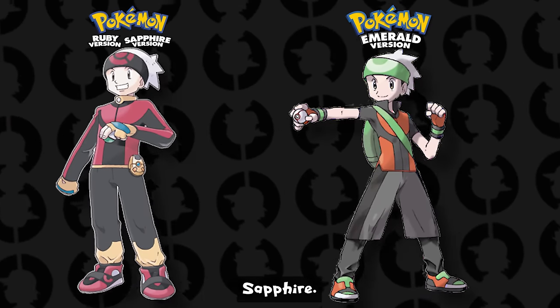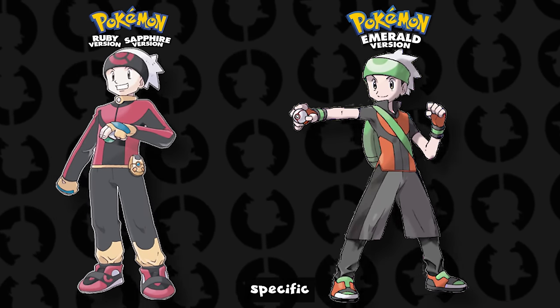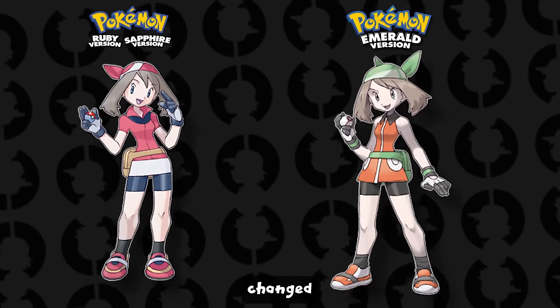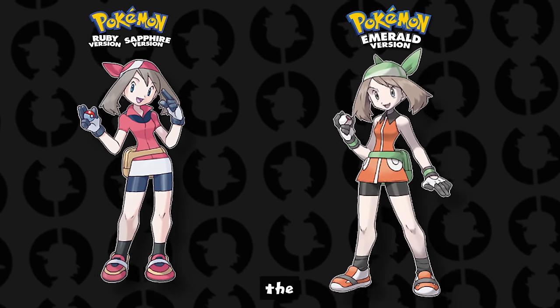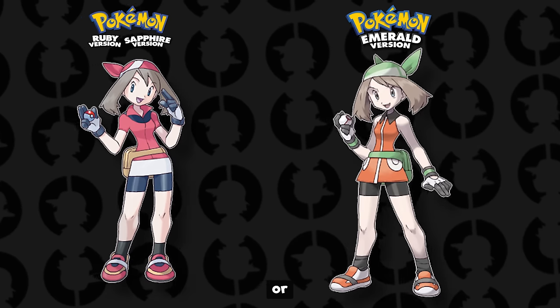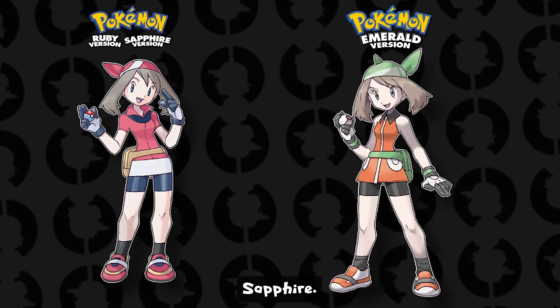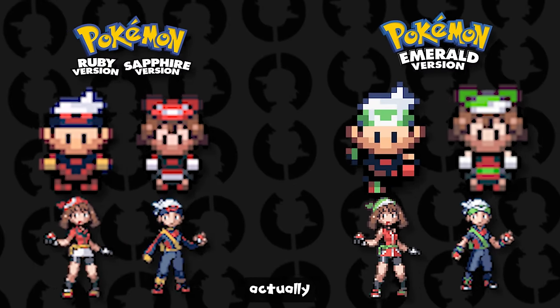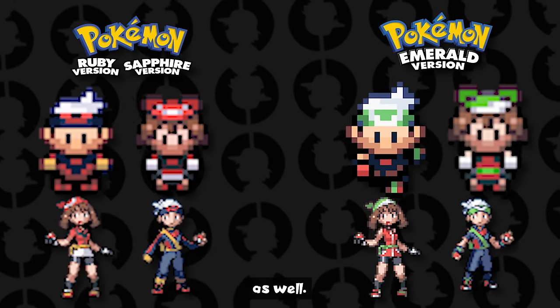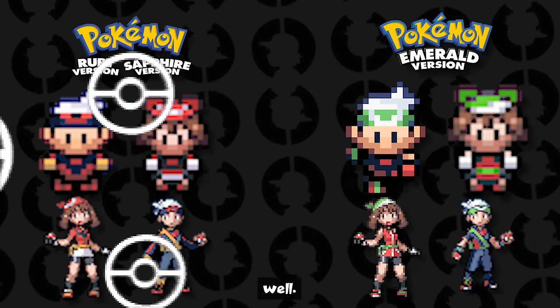In Pokémon Ruby and Sapphire, both May and Brendan have a majority red outfit with specific poses, whereas in Pokémon Emerald, the outfit has been fully changed with green elements to fit with the Emerald theme. Oddly enough, there wasn't a blue version for Sapphire — they just stuck with the red outfit for both Ruby and Sapphire, and the sprites also remain red. If you mirror the two next to each other, you'll see how similar they are to their official artworks.